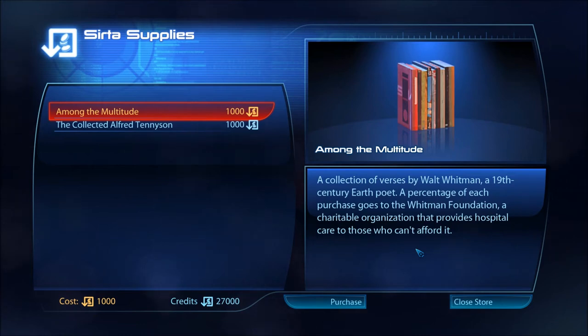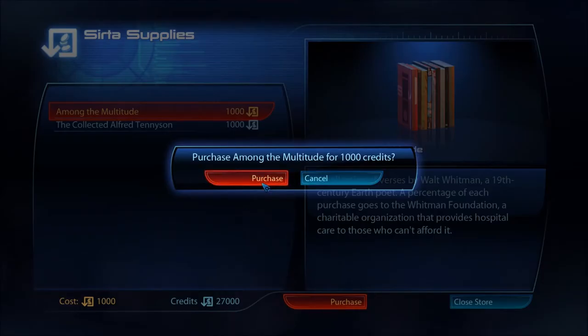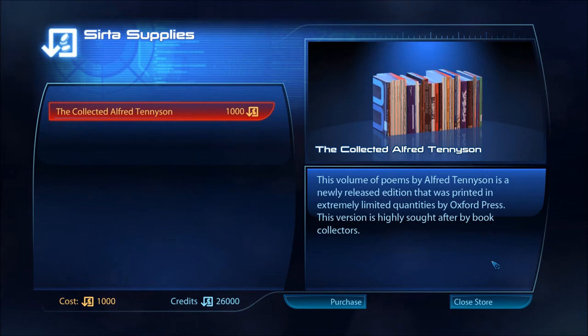'Among the Multitude' — a collection of verses by Walt Whitman, a 19th century Earth poet, now him I've heard of. A percentage of each purchase goes to the Whitman Foundation, a charitable organization that provides hospital care to those who can't afford it. Also 'The Collected Alfred Tennyson' — a newly released edition printed in extremely limited quantities by Oxford Press, highly sought after by book collectors.